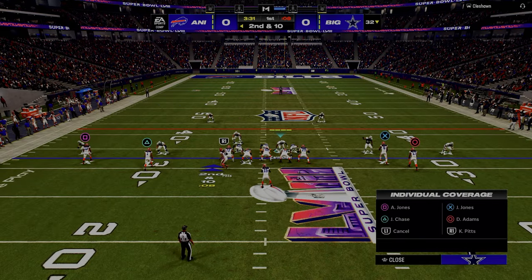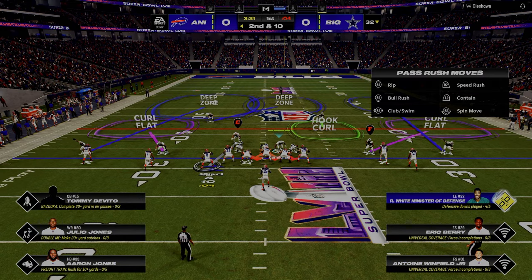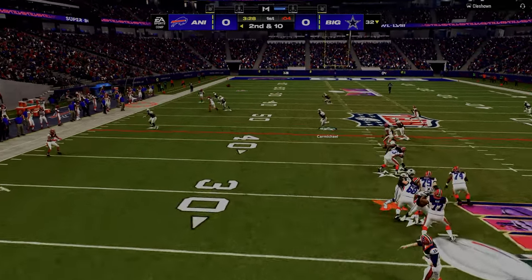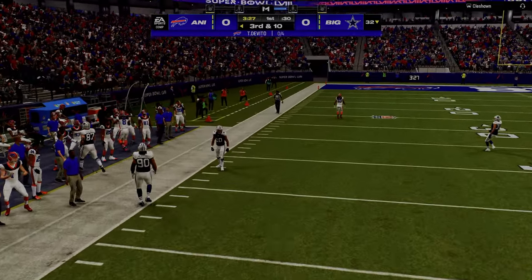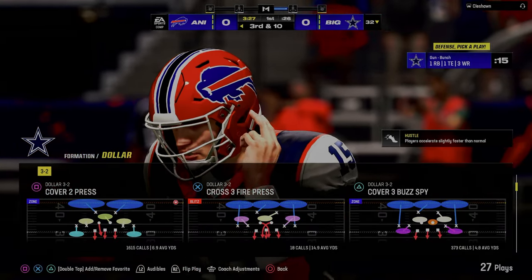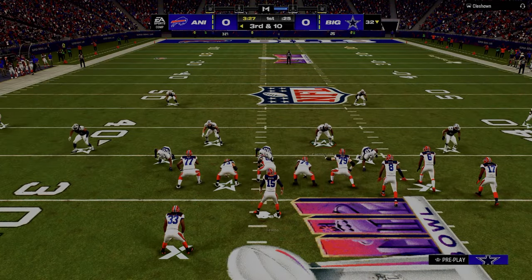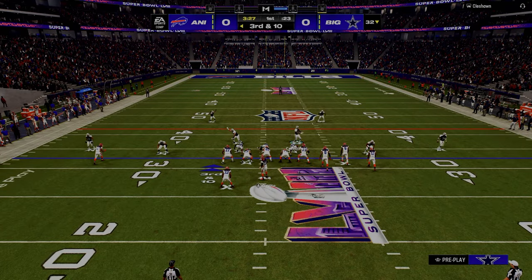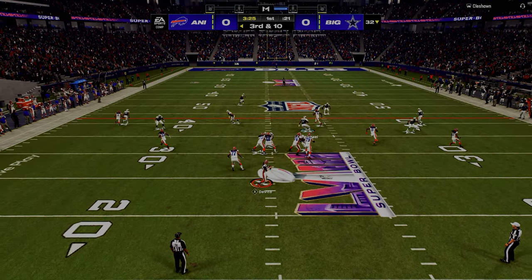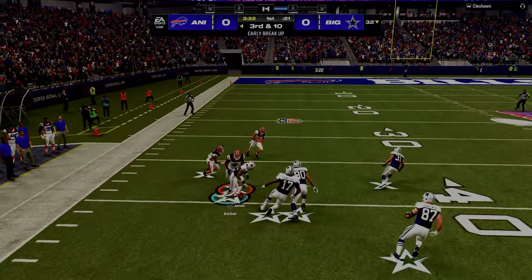Generally speaking, if you're calling good route combinations in Madden, you're almost never going to be in a situation where something is going to be covered. Every now and then you'll play a really good defensive player that adjusts really well and takes away some of your main routes. But in general, if you're calling good route combinations, it's going to be basic cover two, cover three, cover four — man-to-man coverage. Because of that, your post-snap reads become a little more designed.